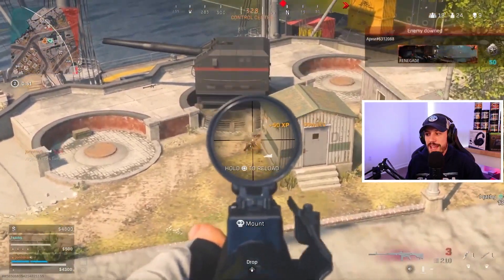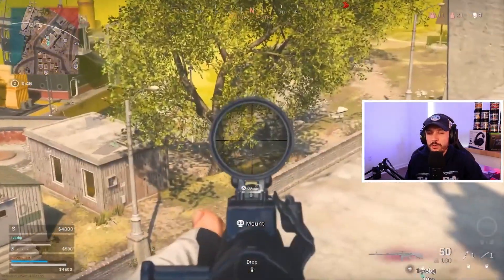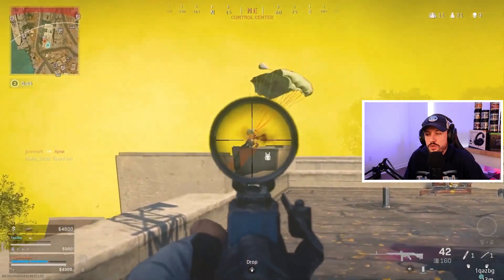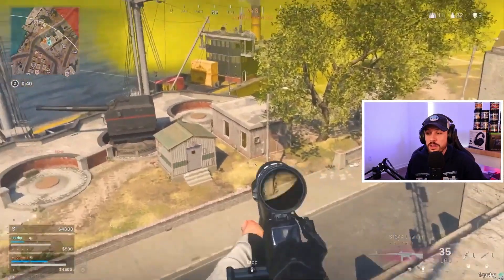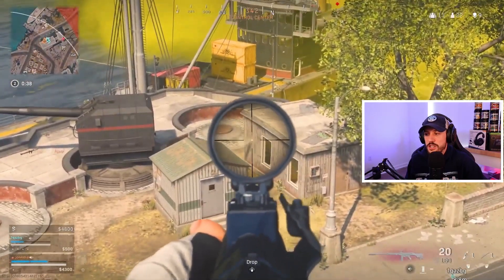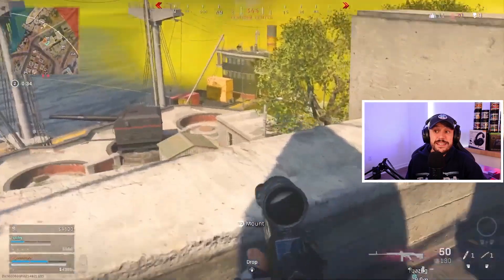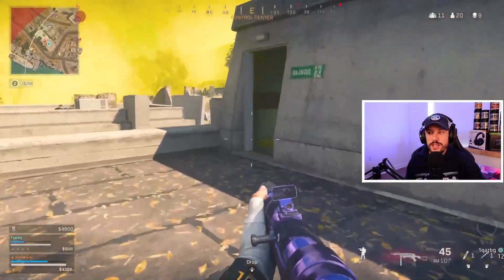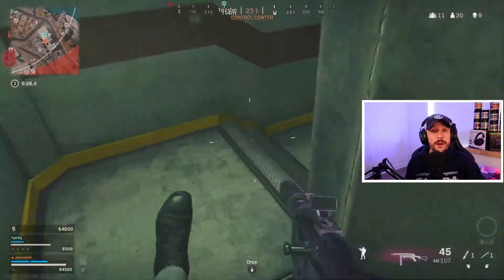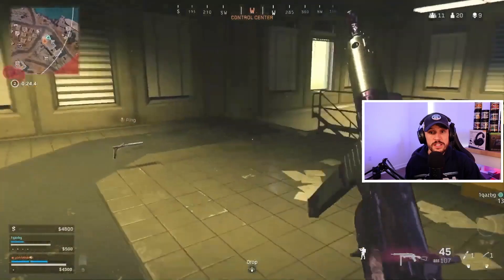He ends up getting the down but can't quite get the thirst — that player could have selfed. John's not really in a position to challenge right now; he doesn't have a ton of plates. He catches one right there — that's probably the guy who selfed. He gets an assist, and that's probably the guy that was flying in. Still would hit communication tower right here. He does a great job throughout control of taking advantage of situations.